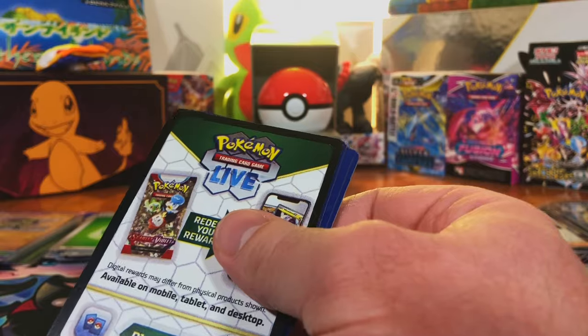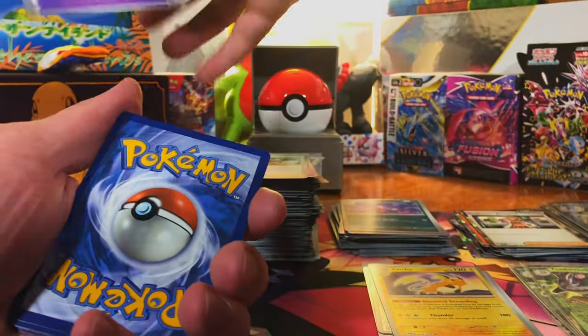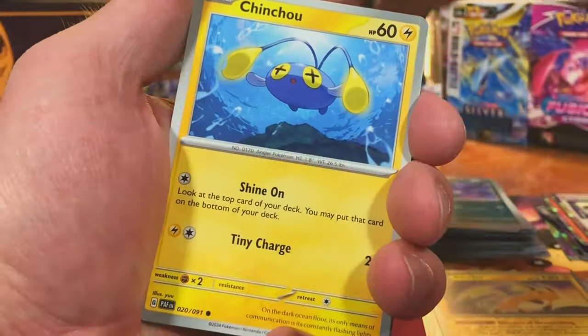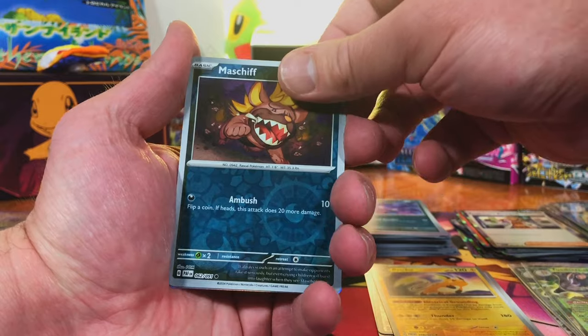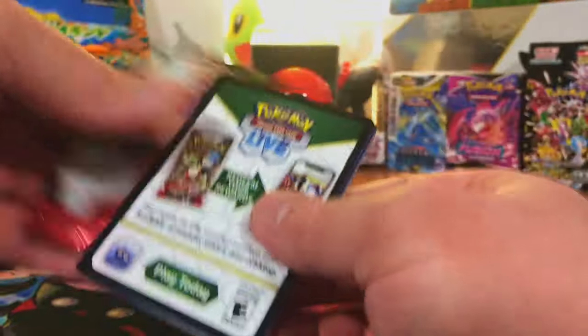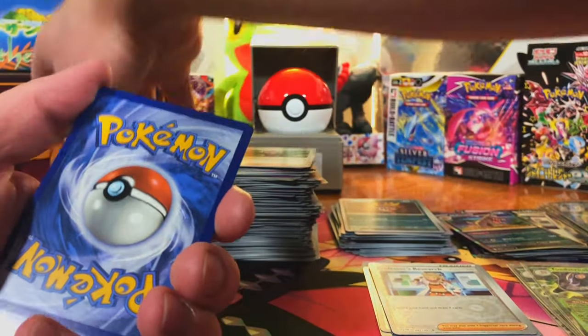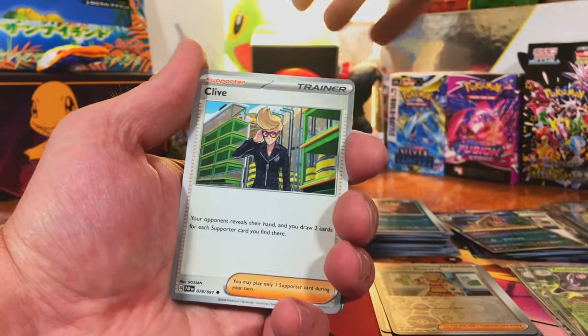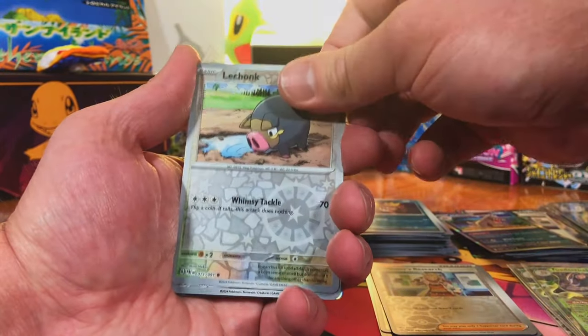My thing with the Hollows being a minimum guarantee now is that it's kind of cheapening the impact Hollows used to have. But I will say I do think Hollows in Sword and Shield sets will start rising in value because they're not a minimum guarantee there — they're going to be harder to come by when you open the older sets. After Scarlet and Violet, Hollows don't mean anything anymore. But in Sword and Shield sets and older, the Hollows are going to start popping off in value. There's already some going for surprising amounts — in PSA 10s like $20, $30 hollows. I think it'll only go up from there.